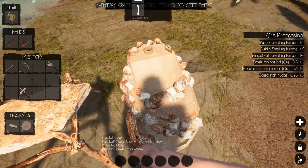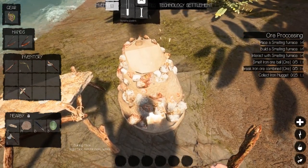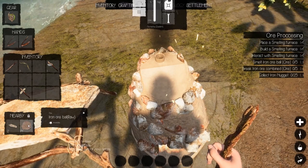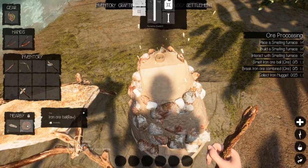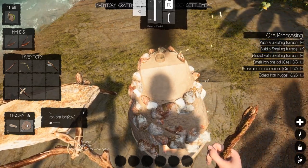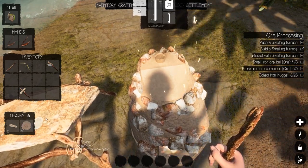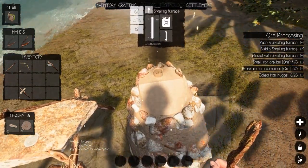Fire that up — smelt iron ore bar. Once it gets up to temperature and cooks for a while, these should all switch over to 'combined baked.' There we go — combined baked! And all 19 at once — sweet.